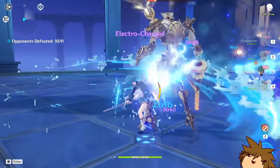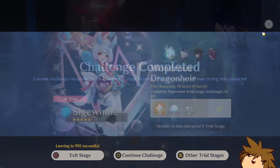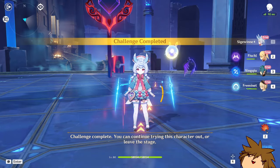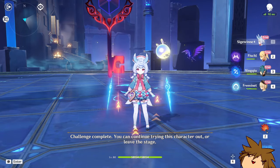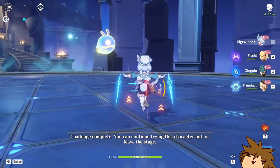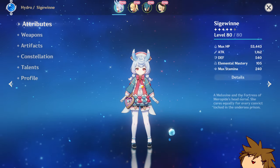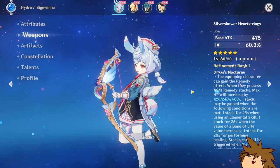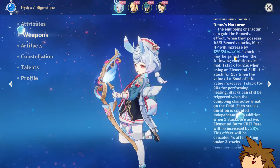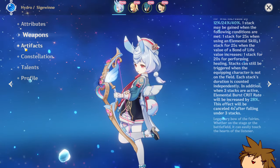I want to continue the challenge now, because with this team it's kind of hard to see whether she's actually providing enough damage bonus for the main carry, especially with the weird opponents. But I do think they have a decent build on her, especially with the weapon giving a bunch of HP increase and another burst-oriented stat — that's a lot of value on her kit.